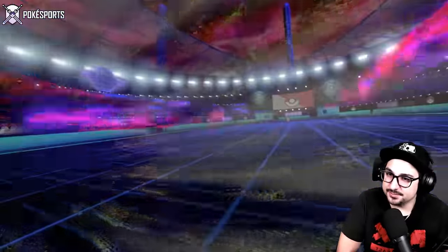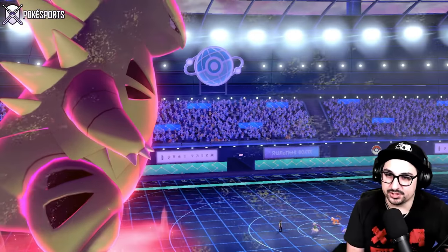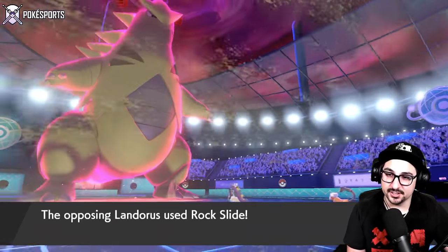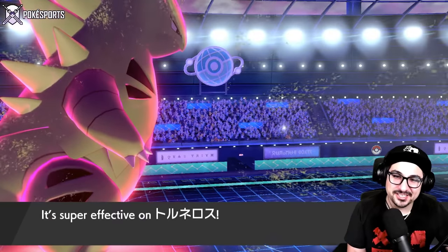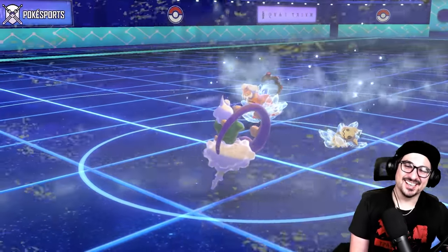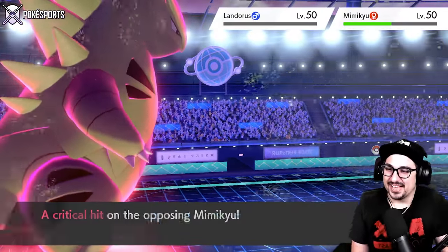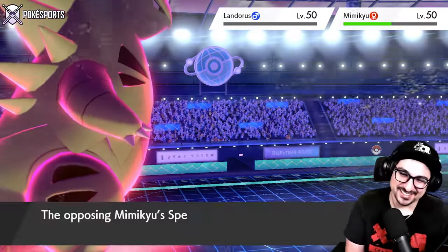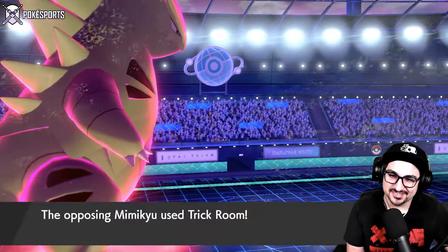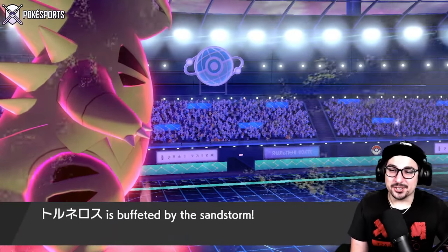I'm honestly so impressed. Now we have no choice but to Icy Wind because they Taunted us, so we Max Darkness again — still very decent damage onto Landorus, I can never complain. They're probably so afraid because they think I have Weakness Policy. This is hilarious — I'm Focus Sashed. I think they realized they've got to undo the Trick Room fast. They made a big mistake because the Mimikyu was supposed to go by now. They're Trick Rooming this turn — okay, fine. We're back in regular speed, so we click Tailwind... oh no, we can't — they Taunted us. We have a Zacian in the back though, they're still doing us a favor.